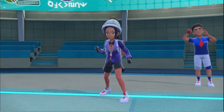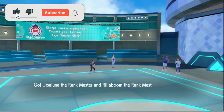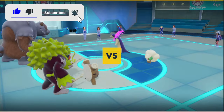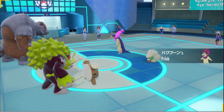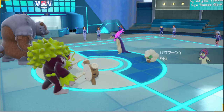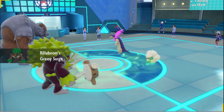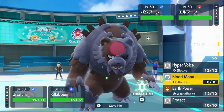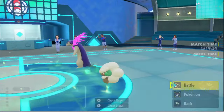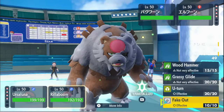If he goes for the Terastalize, so be it. If he doesn't, I lose turn one. But most likely he's going to Terastalize. You know what, I'm going to Blood Moon the living heck out of this. Ursaluna actually just one-shots, since it's going to Terastalize. I'm just going to Fake Out.